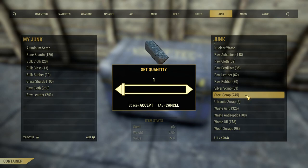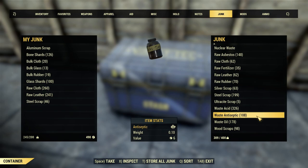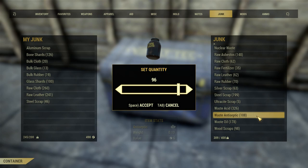Antiseptic - I have 108 antiseptic. If you look at your recipes, I found three recipes that use it and they all use one, and they all use components that are hard to get. I couldn't use 108 antiseptic if I wanted to. Since it weighs 0.1, that's almost 11 pounds of antiseptic sitting there that I'll never use. I'm going to keep 10 to 20 - we'll keep 15 or 16. We're already down to 300 - that's 100 pounds of weight that we've saved just from a few things.